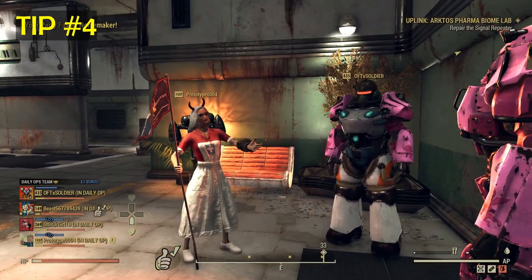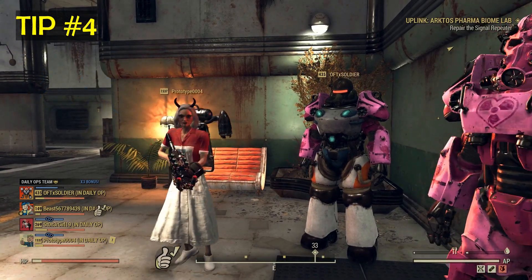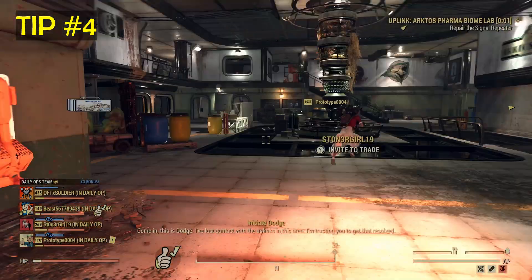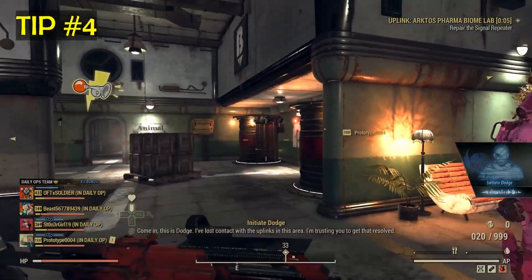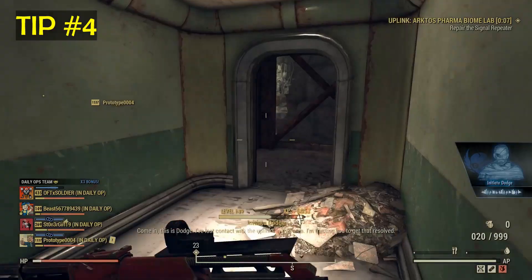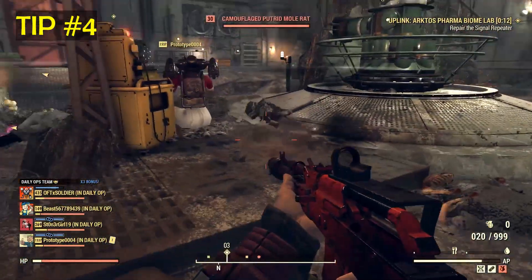As for tip number four, I really advise players to do daily ops, and especially with a team. Daily ops give you a lot of XP and a lot of plans. Before you start daily ops, I advise that one of you open a lunch box — you get even more XP while doing it.